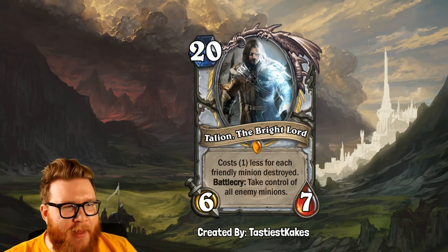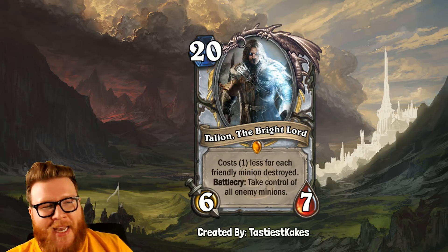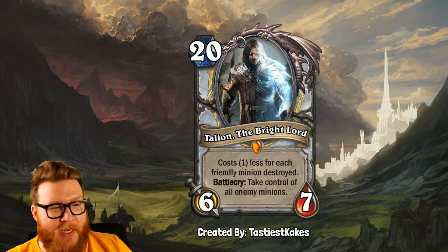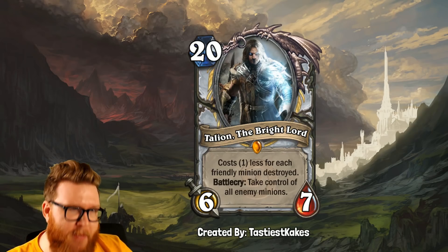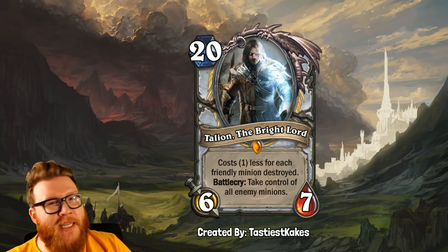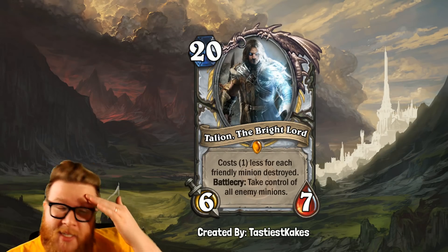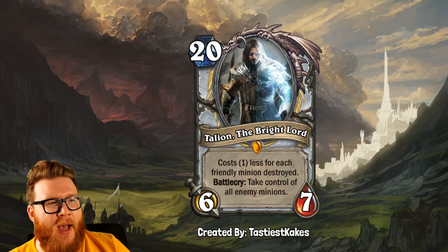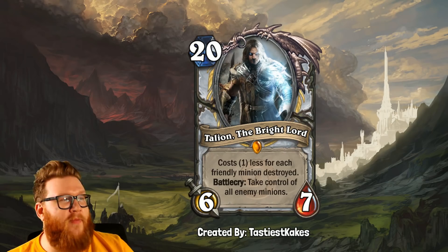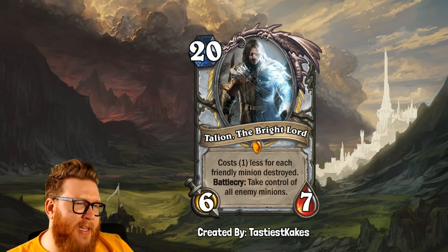Next up, let's take a look at Talion the Bright Lord. I'm not really familiar with Talion from Lord of the Rings, but hey, we all learn something. This is Tastiest Cakes' card — it's a 20-mana Priest minion at 6-7, and its effect is pretty nuts: it costs 1 less for each friendly minion destroyed. And if you get it down to a playable cost, the Battlecry allows you to take control of all enemy minions — basically a board-wide mind control, which is incredibly, insanely powerful. So it's like the swingiest card that would ever exist in Hearthstone. You might think it's OP — oh my god, Regis, it's not that hard to kill your own minions. This thing gets discounted to 5 mana because you only had to kill 15 things. Just play a token deck, Microtech Controllers, etc., and this card's like game-winning instantly at 5 mana.